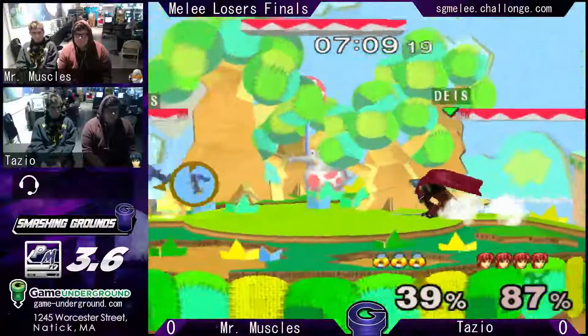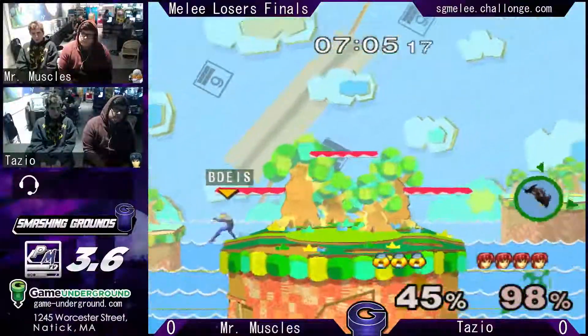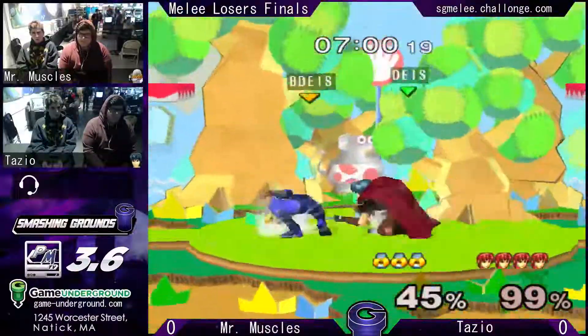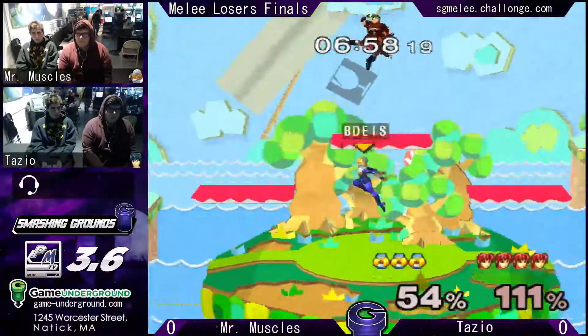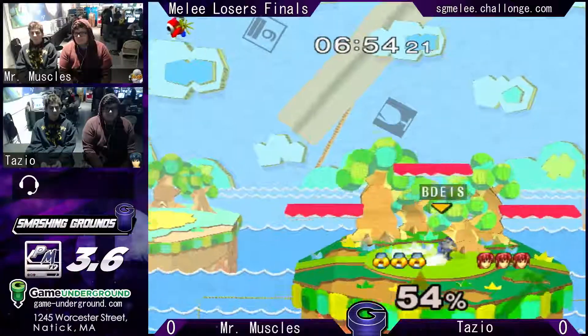Mr. Muscles is definitely wanting to put the tilts on the Marth, but Tazio's been blocking a lot of them, so Mr. Muscles is going to need to mix up more. Tazio just rolled in and jabbed and got a stock on him. Nice.